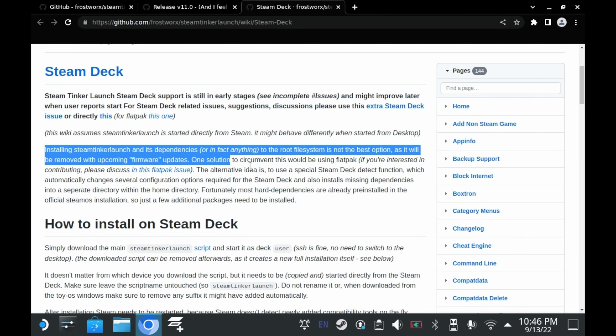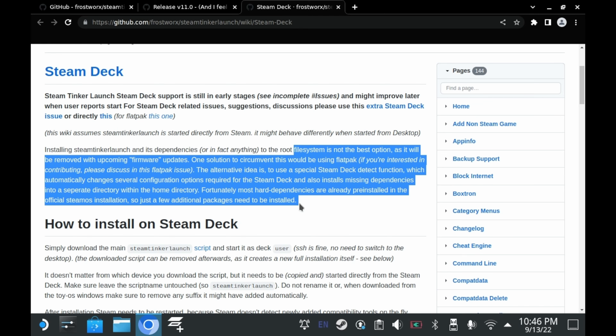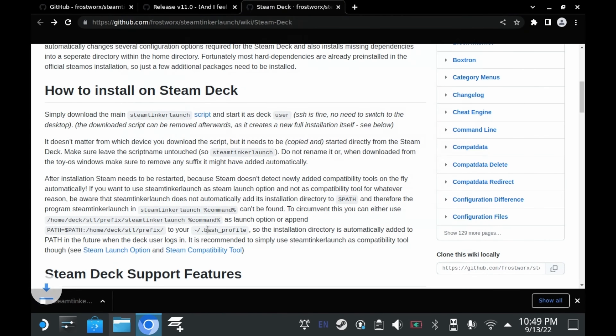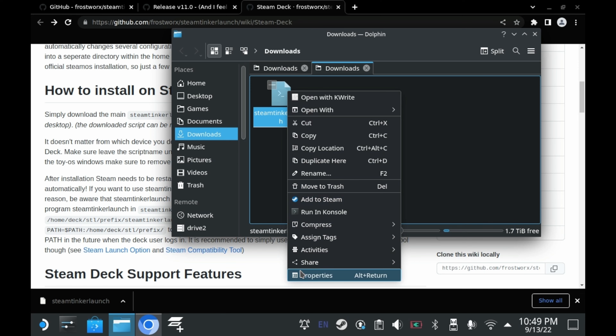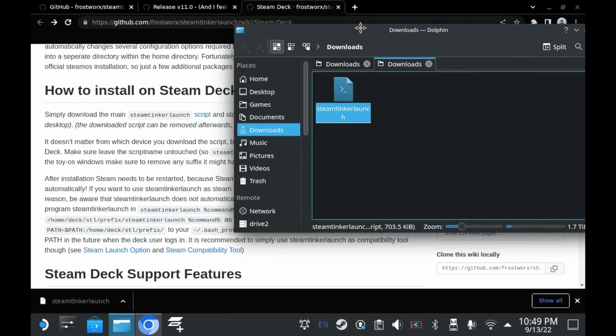Steam Deck support is said to be in its early stages still, which is totally understandable. Your mileage may vary, so this is your final warning. You could feasibly use the Flatpak, but there are some limitations with Flatpak that are undesirable for a program like this. The install script can detect whether you're running on a Steam Deck. Go ahead and download the main script, and don't rename it — keep it named as Steam Tinker Launch.